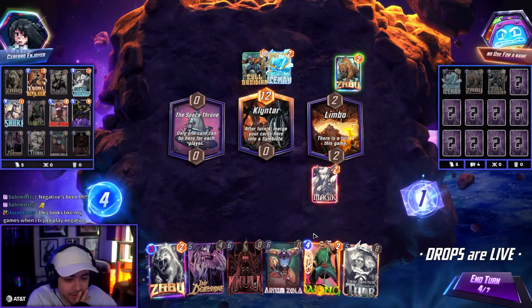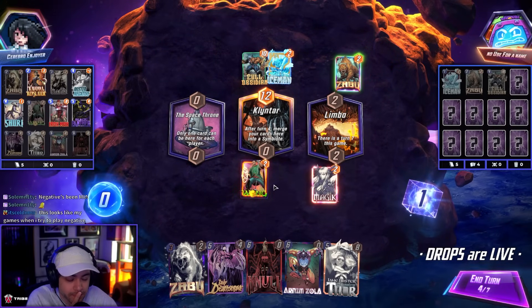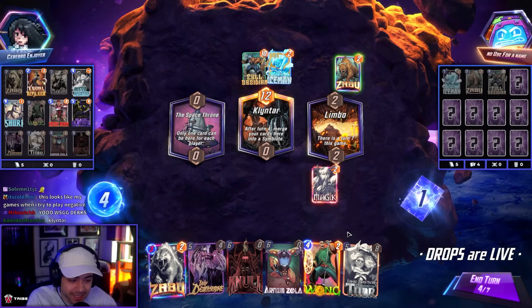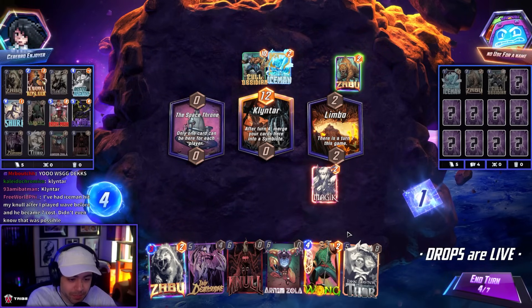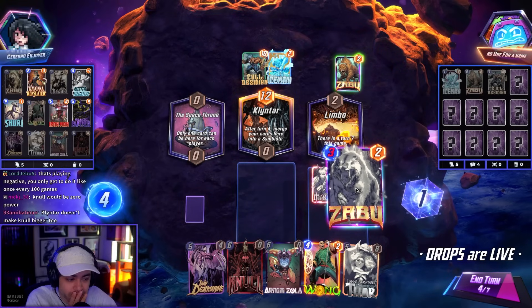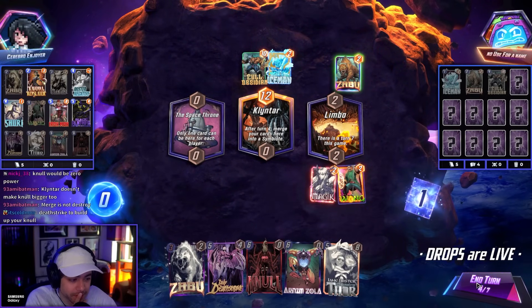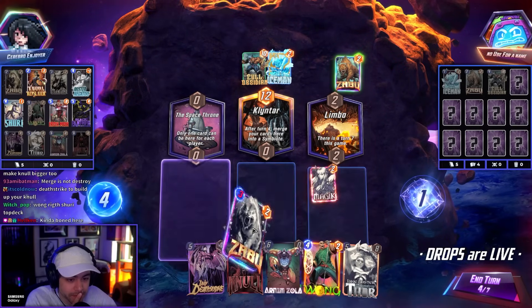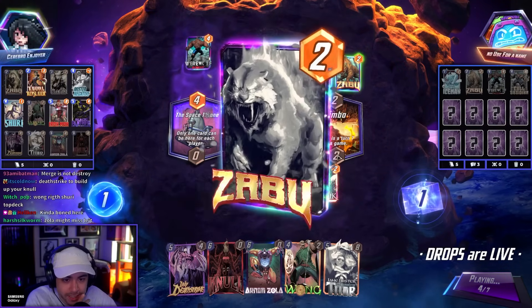We can do this. Null, Arnim? No wait — Lintar bad. What do I do? Just Zabu right and then kill it? I could still Wong right, but it's kind of useless because we're going to Deathstrike. I could do Wong into BP if I topdeck BP, and this on five. No — if I topdeck BP, I don't do it right, I do it mid. If I get BP, I go Wong.